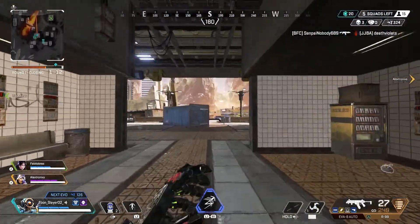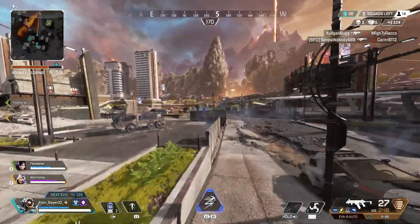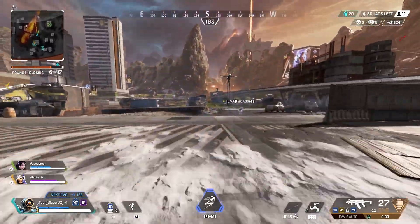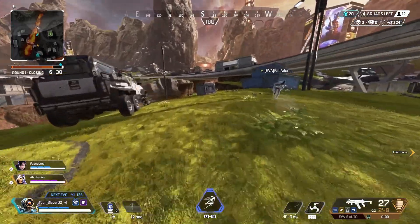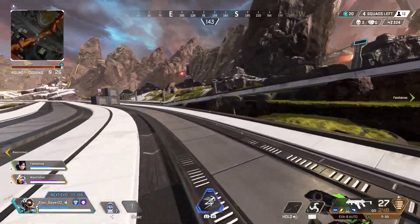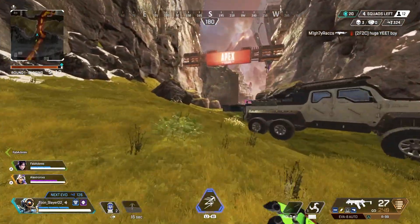I'm just doing my thing, looking for enemy teams around. I don't see any, but I'm doing some cool wall jumps I've been practicing. The storm is coming so I start moving up a little. Waiting for my teammates to finish crafting, then we go. I do a grapple jump — been practicing those. Moving toward the circle. There might be some people up here, let's find out. Only four squads left — that went pretty fast.